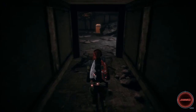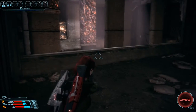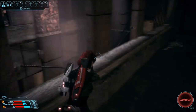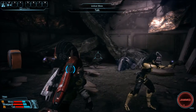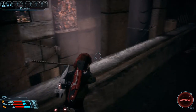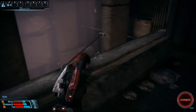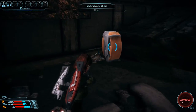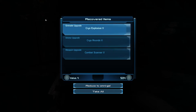Oh, a functioning object. For some reason we took our weapons out. Grenade, ammo, weapon upgrade — Combat Scanner 5, I think we're using that already. Cryo Explosive 5. So grenade, ammo, weapon.